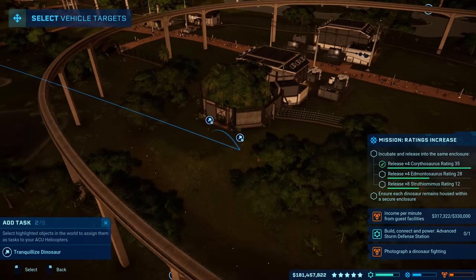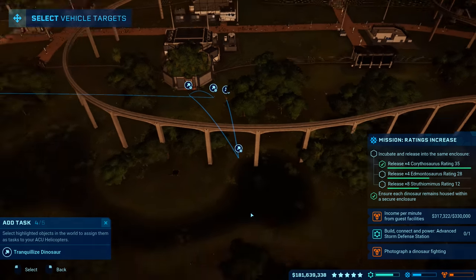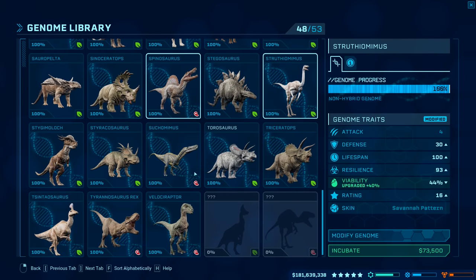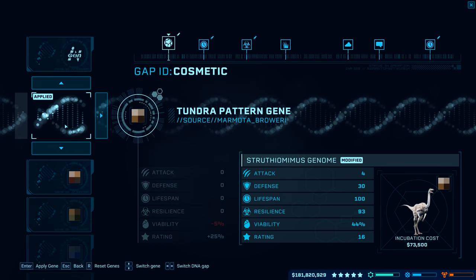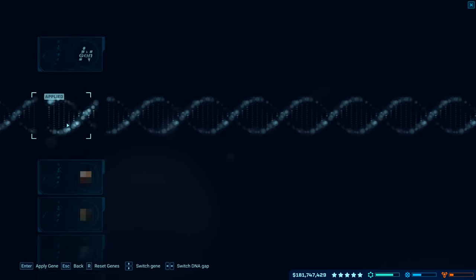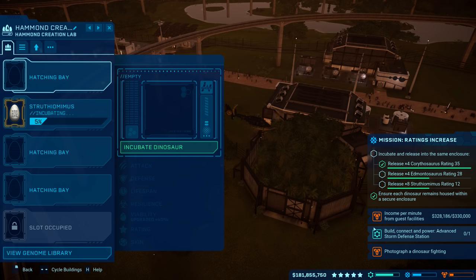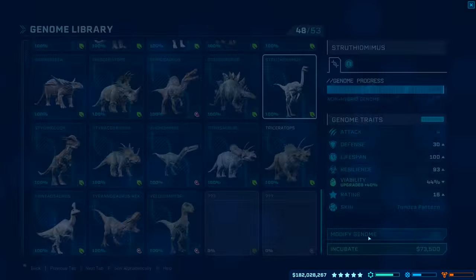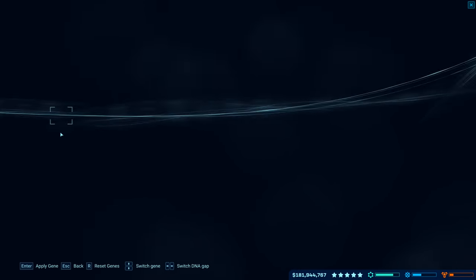When we add more dinos — we need to knock out these Struthiomimuses. Thankfully they're all right next to each other, so there you go. Let's basically do the same thing and make four more of these. We have a lot of Struthiomimuses. I'm going to ignore the default skin and just make more rainforest and whatever else. That one immediately failed — okay whatever — let's just make it again. Tundra, there we go, incubate that bad boy.